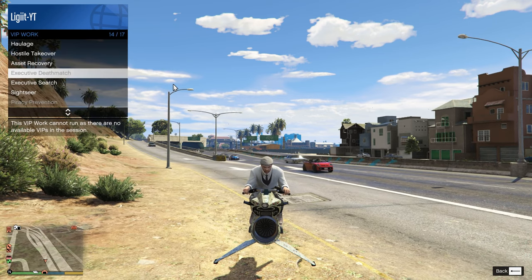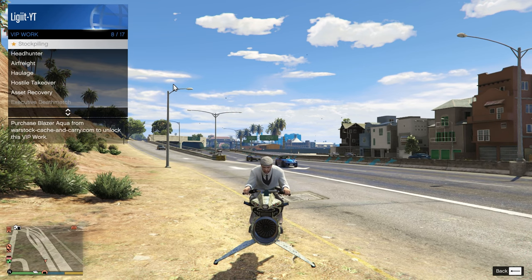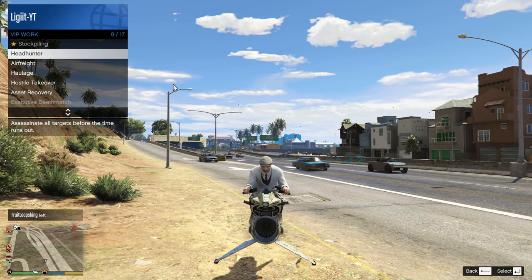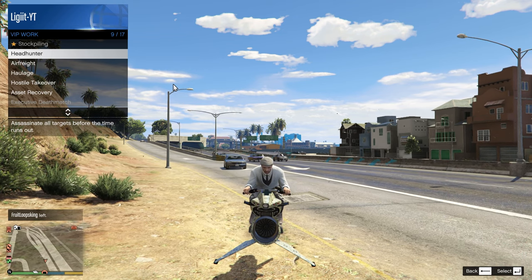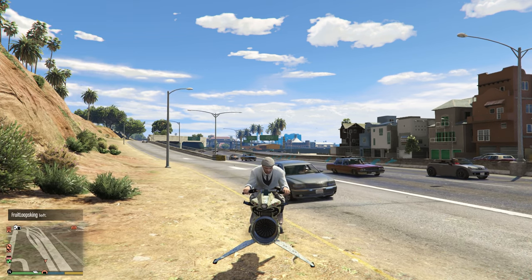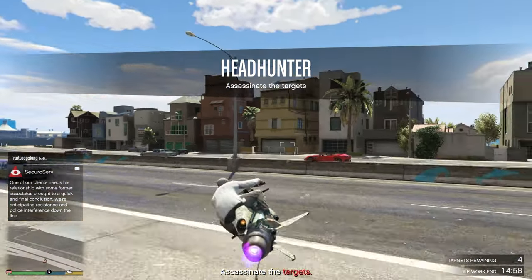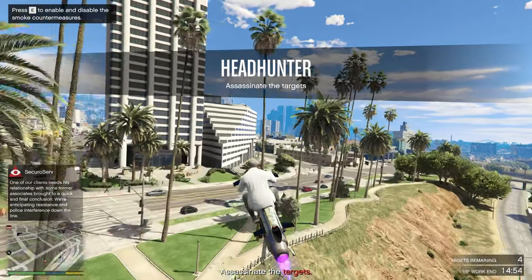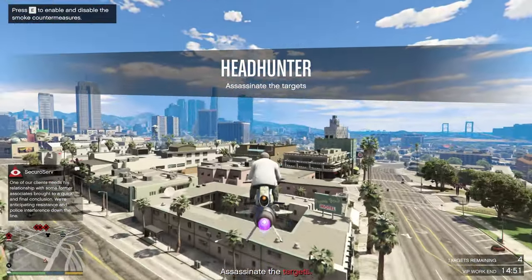If you go down, you have a couple of different options to choose from. The one we're going to be doing is called Headhunter. We have to assassinate our targets before the time runs out. I highly recommend using an Oppressor MK2, but if you don't have that, you can just drive to them and kill them as easily as that.